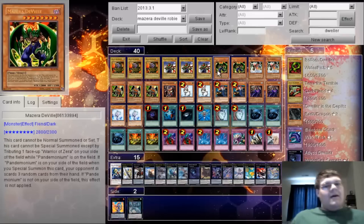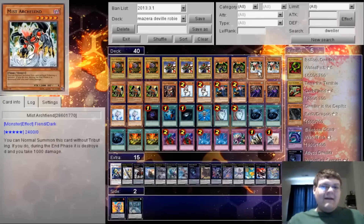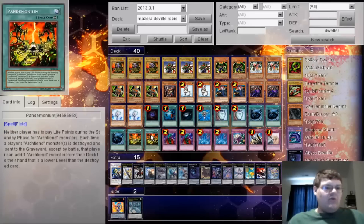Double Mizzara Deville — not three, three is terrible. And double Myst Archfiend — it's a 2400 that nukes itself at the end of the turn, but with Pandemonium it lets you recruit four more guys.